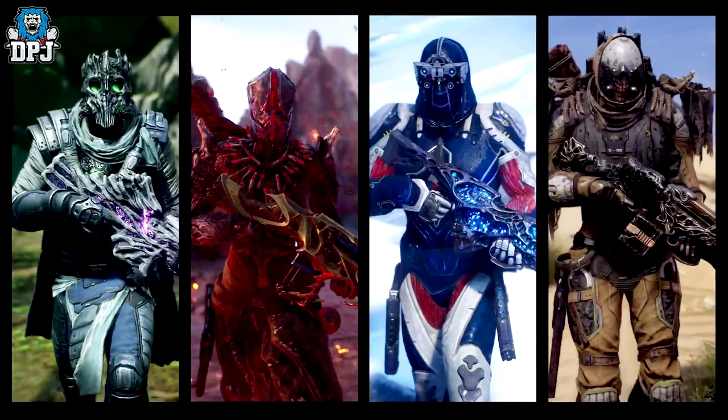Lastly in this shot we have the Devastator. This armor set is called the Seismic Commander set and it is a 5-piece legendary set. The weapon he is holding is a legendary light machine gun called the Damascus Offering.